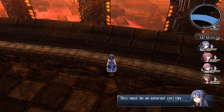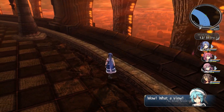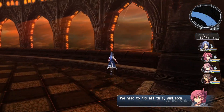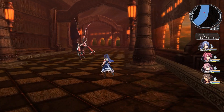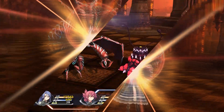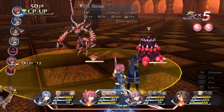This must be an external corridor — you can see Heimdall outside. Wow, what a view! I hope everyone's alright. We need to fix all this and soon. I want to get a better view, but I can't climb over these knee-high ledges — how dare they? We do actually have another chance to fight Pit Demons, in case you managed to get all those correct.